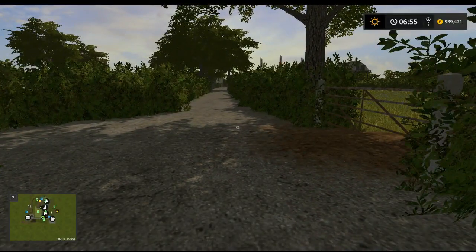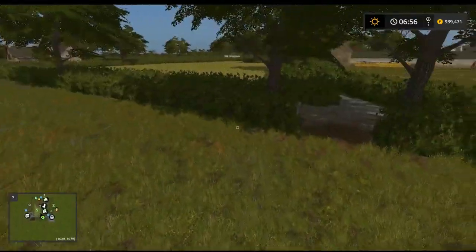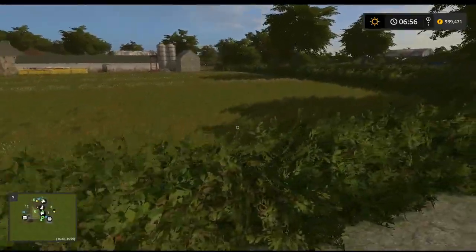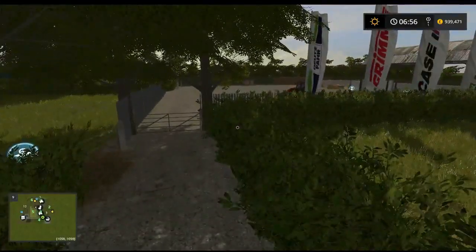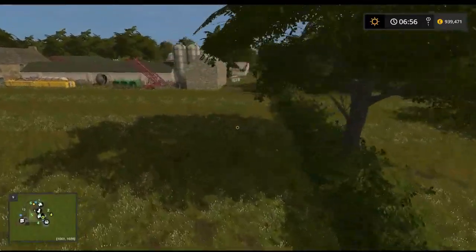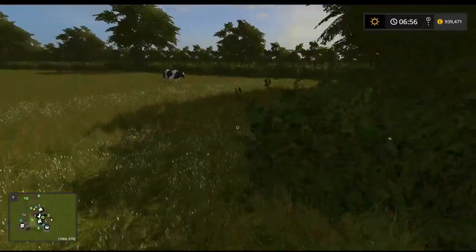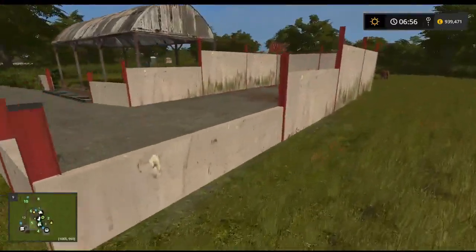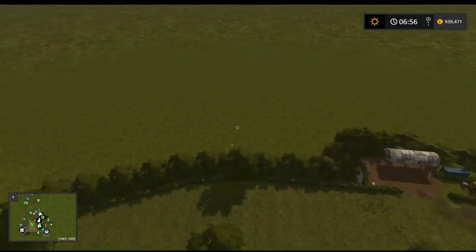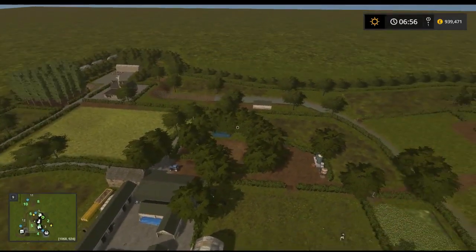There are lots of little hidden fields that don't look very big but would be worth mowing. It only goes up to field 12 - there are only 12 fields on this map. We're back at the main yard now - you've got your silage pit and all that. I don't think we've missed anything, so that's it.